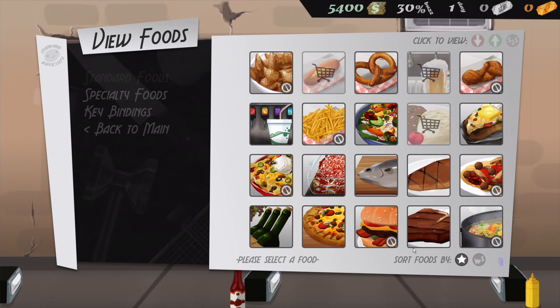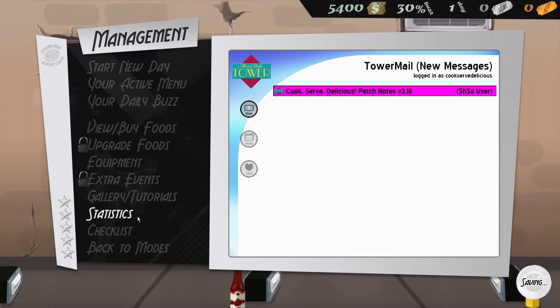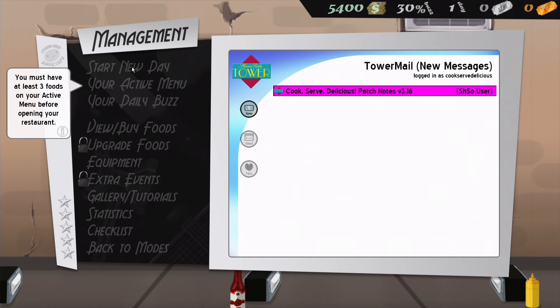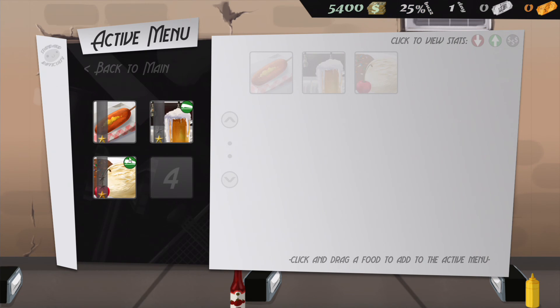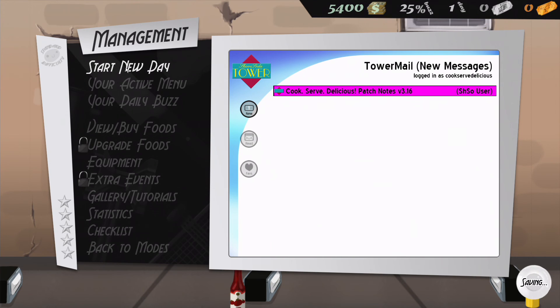At this point I have three menu items so I'm good. Let's start a new day. I need at least three foods on my active menu, so I'm going to add corn dogs, beer, and ice cream. We have four active menu slots to start. We can start a new day right now. I think this will be the end of this preview of Cook, Serve, Delicious. If you'd like to see more of this game on this channel, let me know in the comments.